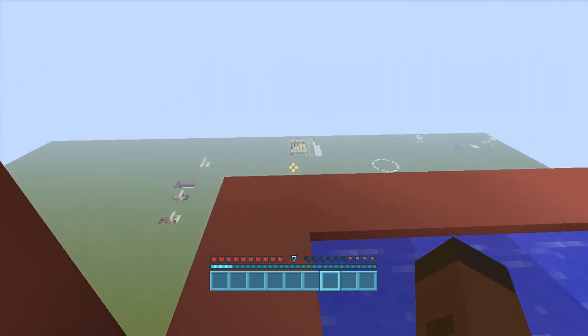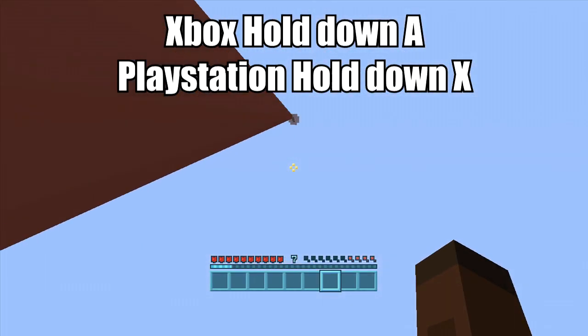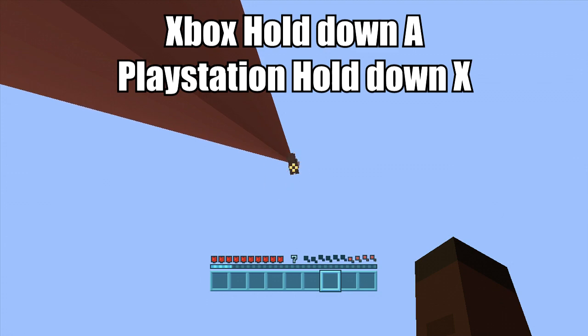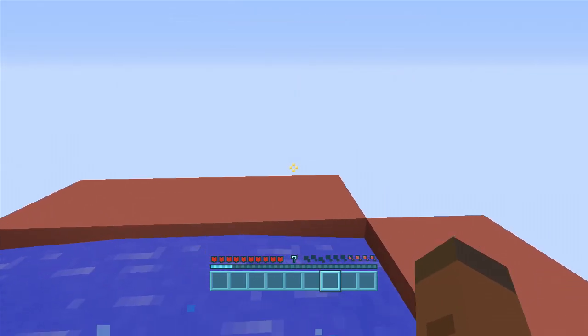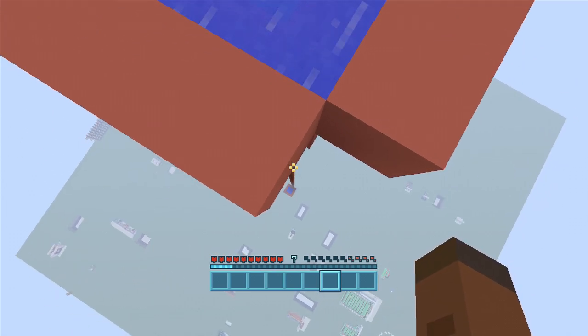If you come right over here and hold down A — you have to make sure you're holding A — you'll see I'm jumping up and down. Then look up, wait for the pig to come, and press LT on the pig. Make sure you're holding A at all times, and there we go — I just traveled 120 blocks in less than a second. That's like teleportation!